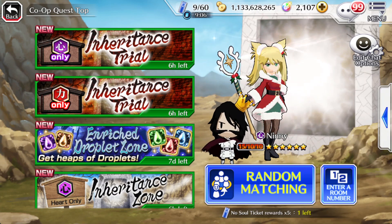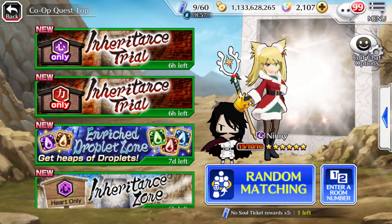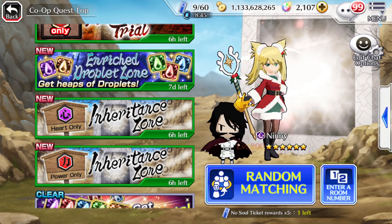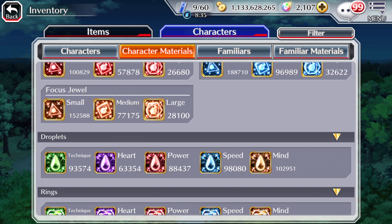For droplets, Epic Raids are actually the best way to get them outside of events where droplets drop times three. Recently there was a Rich Droplet Zone event that dropped times three, which gave a huge amount of droplets. Looking at my inventory: I have almost 100k mind droplets, almost 100k speed, almost 90k power, over 60k heart, and nearly 100k technique — so I'm stacked for a while.